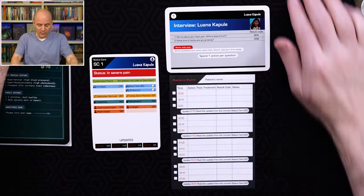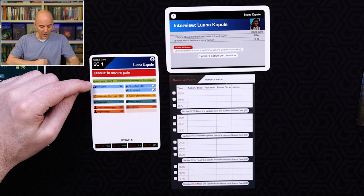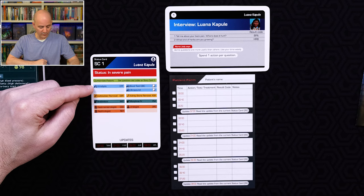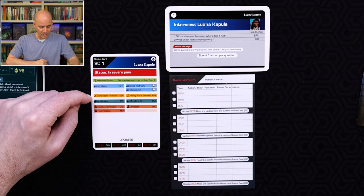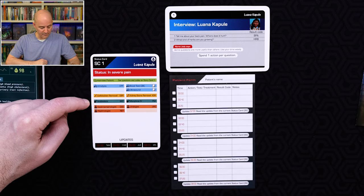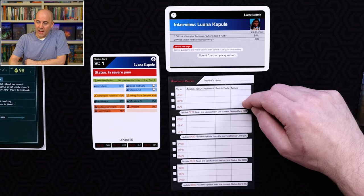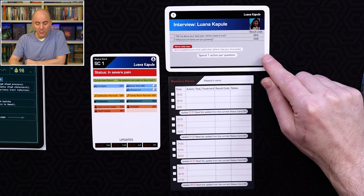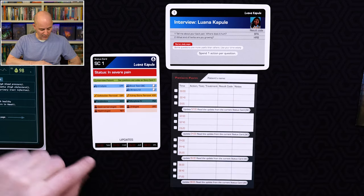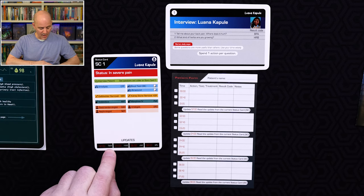Your actions are always listed on the cards in front of you. You start with a reminder that you can ask interview questions as actions. You've also got blue actions — tests you can perform — then orange actions, which are more severe procedures, then drugs you could prescribe or administer, and you can also consult specialists. After every three actions, an event triggers which can change the situation — your patient might get better or worse. So at 2 a.m., you look on your current status card, look up that code, and for example code TAM will trigger.